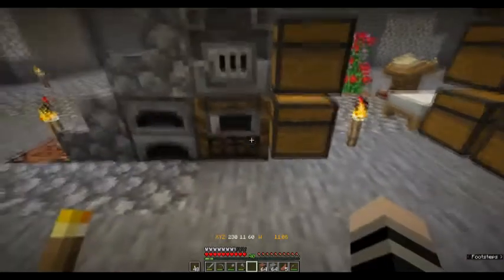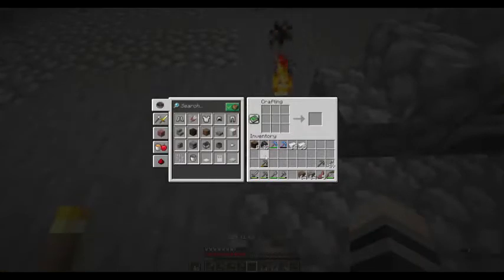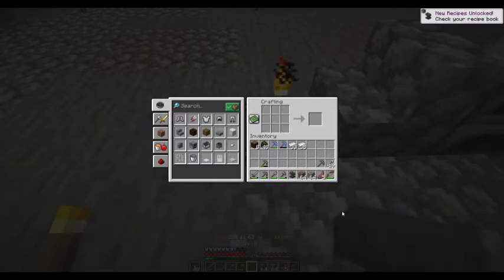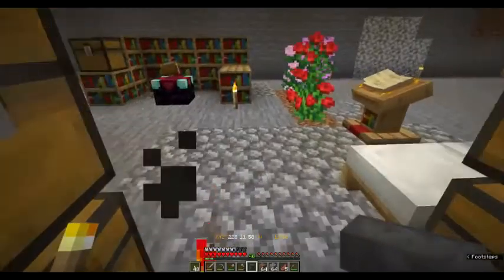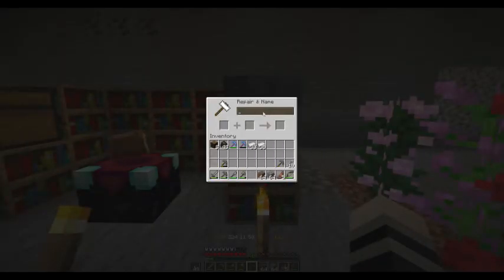I'm going to grab some iron. With iron, gold, coal, lapis, redstone, and similar materials, you can create a block — an iron block. If I fill all nine slots with ingots I can create this block of iron. I need to do this three times to create three iron blocks, then take those three blocks and arrange them in an upside-down T formation with ingots to create an anvil. We just got the recipe for the anvil, and what it does is allow us to repair and even name our stuff.